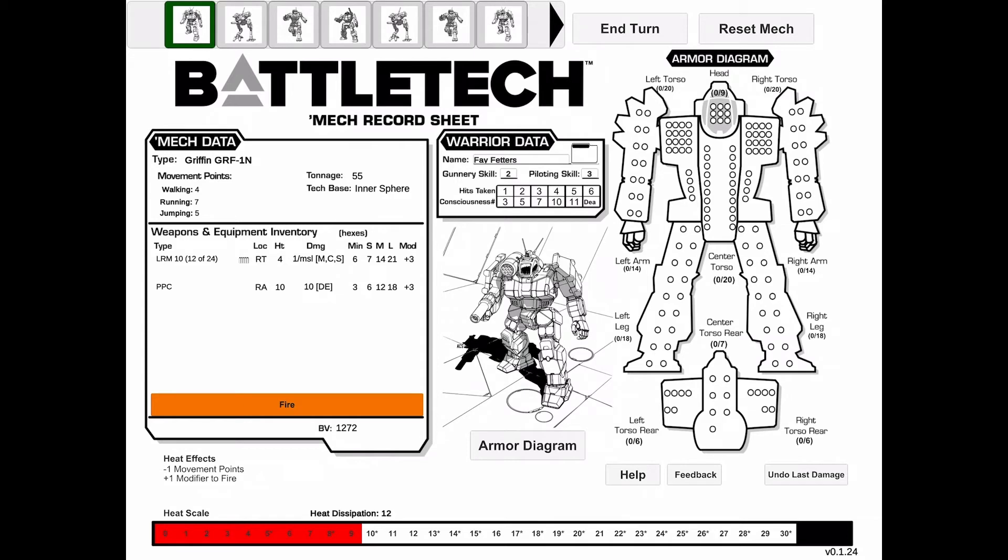If selecting a weapon, you can see that its heat value is also applied to your heat scale, just like moving. Remember to remove these options after you've applied your heat, otherwise the yellow bar will continue to remain.